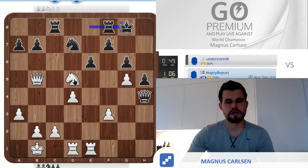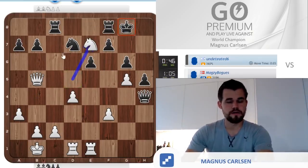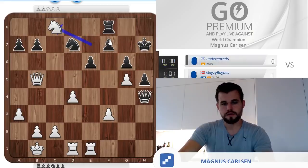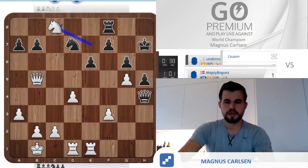Some little tricks — I was going to say castle, knight e7. If he had gone queen g5, I would have had knight c7, discovery, winning the queen. So I thought the only move was to play king d8. But obviously, that's not something you want to do. Now, however, he's just an exchange down, and the game is over.